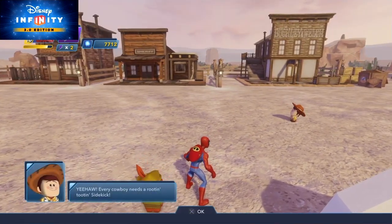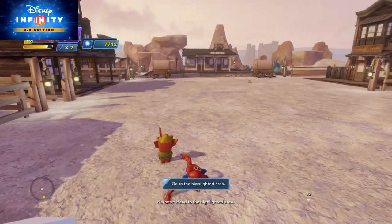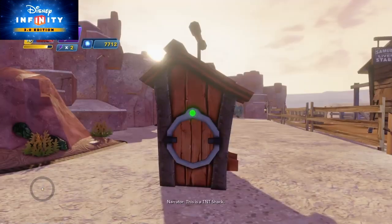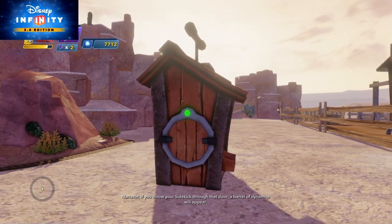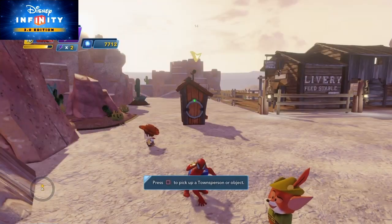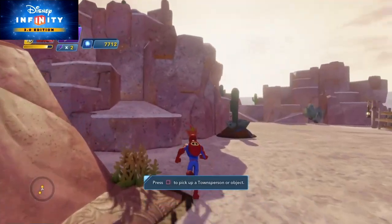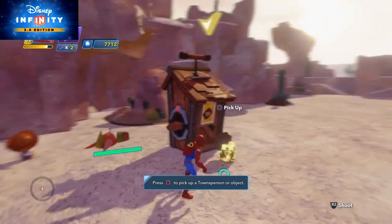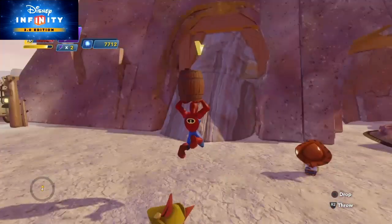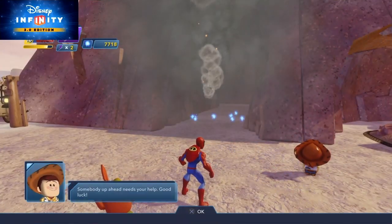Every cowboy needs a rootin' tootin' sidekick. Now how about you and your new partner mosey on over and pass through that cave - someone needs your help up ahead. What cave? Oh dear, it's a TNT shack. Throw your sidekick through that door - a barrel of dynamite will appear. Okay, more toys with this type of door. I grabbed him... okay I'm absolutely trash. I feel bad for my man. We're gonna throw - there we go! Nicely done.